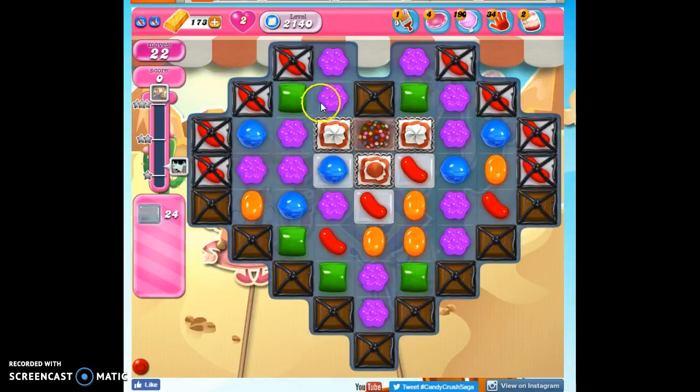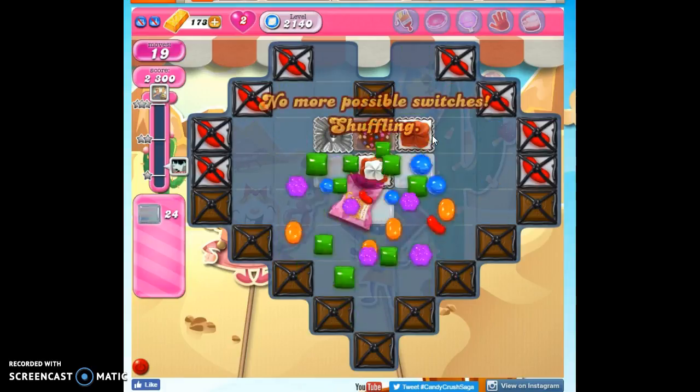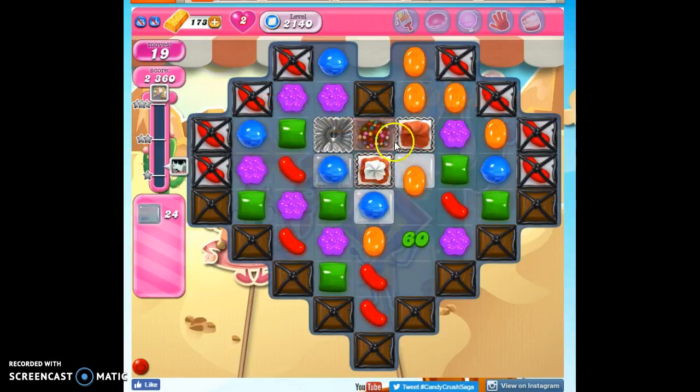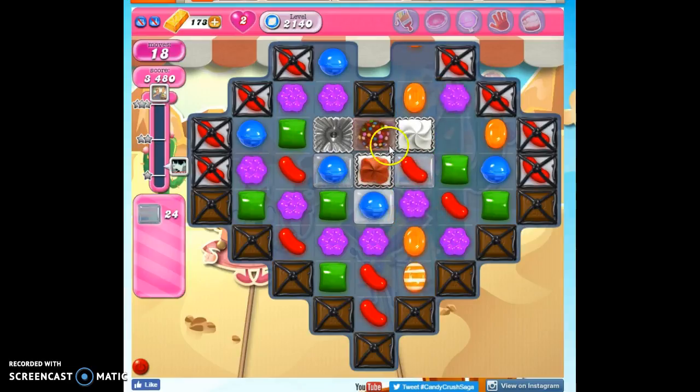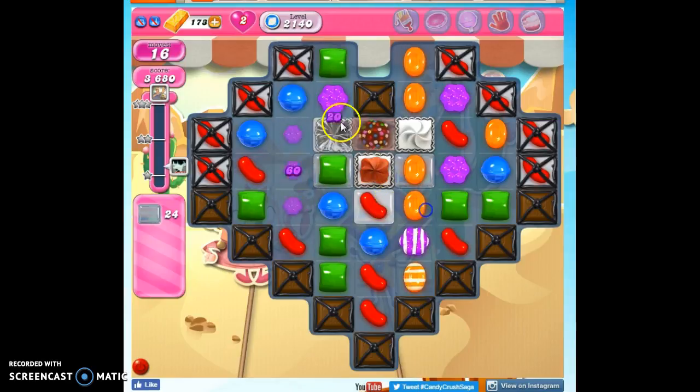My primary objective on this board is actually to get to this. It used to be to try to open all these red, and then I realized if I can just access this, I could pair it with a red and then I'm finished, in essence. If I can open up this and pair it with a special, then I have a better chance of beating this level.